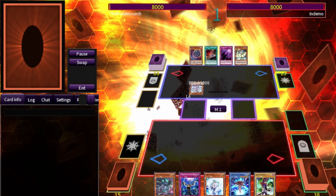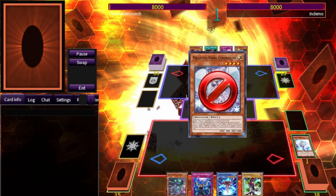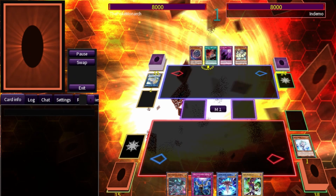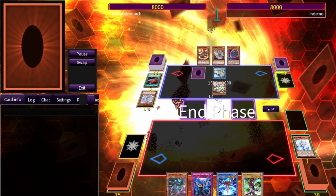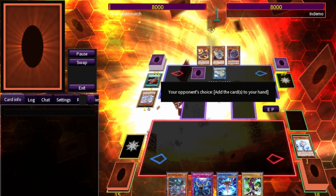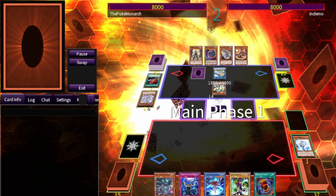Duel number two against Demo. He starts out by using the Raleona — we Valor it. He proceeds to go into Artemis, uses Crowley to send Artemis to the graveyard, equips it, uses Nadir Servant, sets one card face down, and passes turn, adding the Nexus to hand.